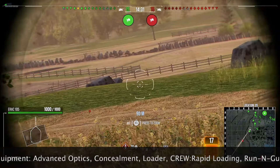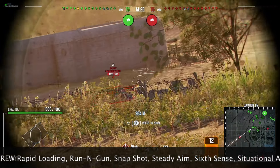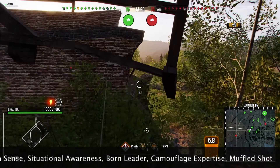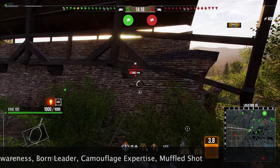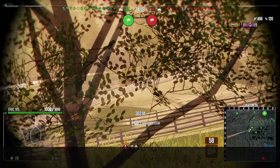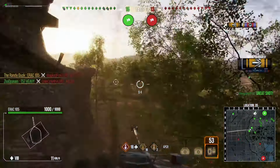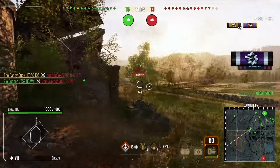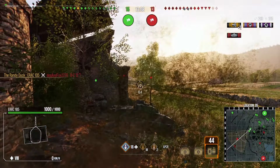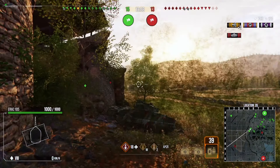The first replay is on the Siegfried Line and this is tier 10 matchmaking, so we are bottom tier — obviously not ideal. There's no artillery in the game, but there are three enemy light tanks, again not ideal. This particular light tank is not great in a head-on battle with other light tanks — you don't have much armor, you're quite big to hit, and you don't have a lot of hit points. You also have a gun with quite a long reload but 390 alpha.